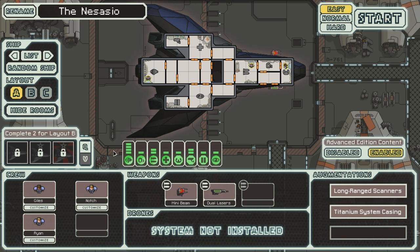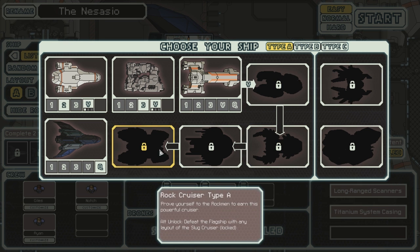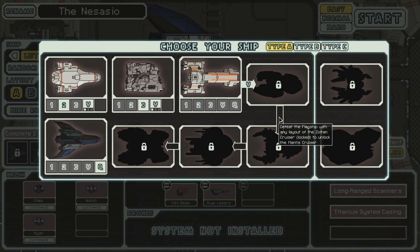But fortunately, you can buy shields for quite a hefty price, but then the price goes down and proceeds as normal. However, I want to get these other ships, especially the Mantis cruiser Type-B - I think it has the four-person teleporter. Dammit!